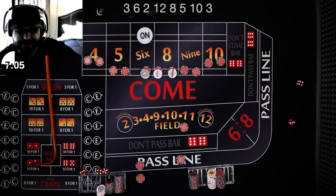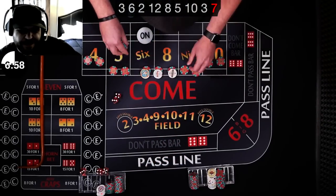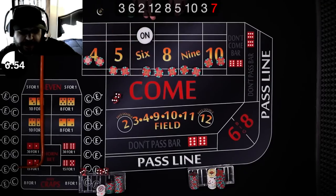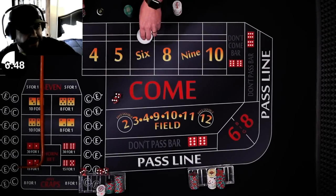Here we go — there's a seven. There's the end of the roll. It always happens that way — seems like every time the roll ends with a seven. Go figure. That's why I didn't go for the $30 buy on those two — I'm not ready to do that again.